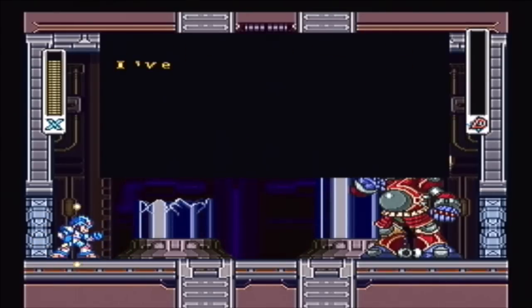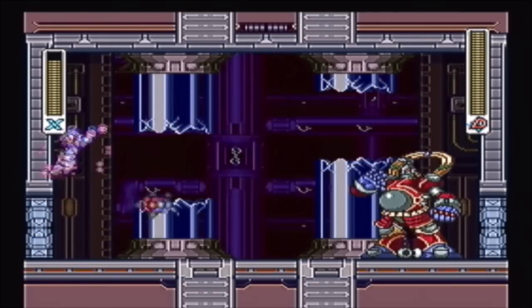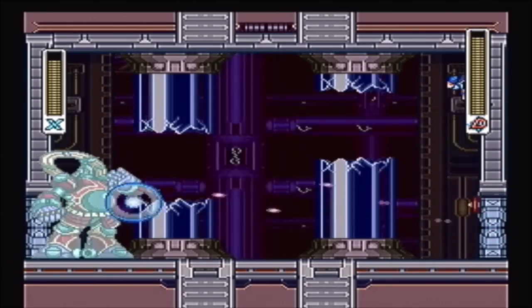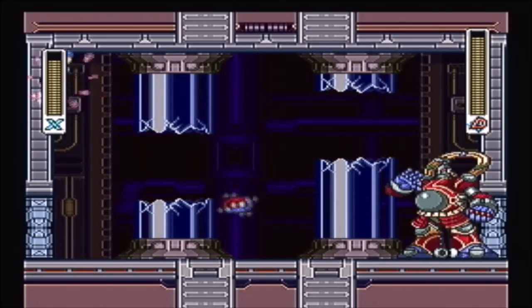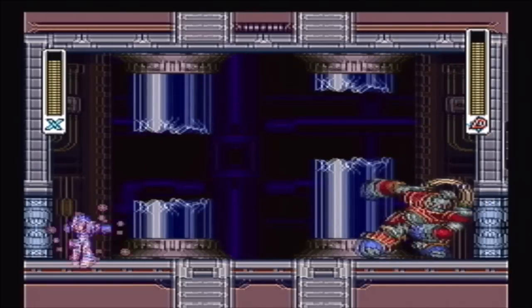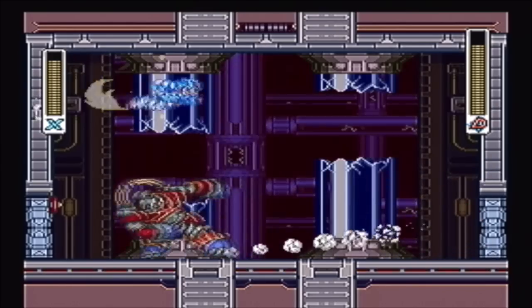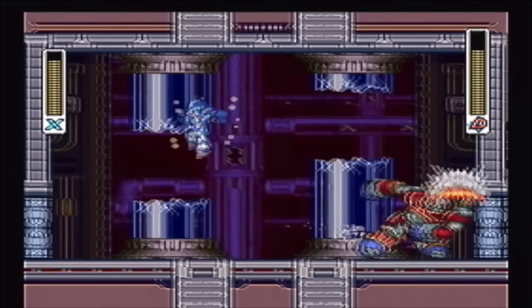Nice to meet you, X. I am Byte. I've been programmed to exterminate you. Now, Byte is no trouble at all. He's gonna throw a magnet at the wall — dash. So just try to stay towards the top of the wall, and when he throws that magnet, dash over him and turn and fire your buster. Watch for the magnet, dash. I remember when I was younger he used to give me a hell of a lot of trouble, but he hits like a truck if you allow him to hit you. So the secret to beating him? Don't get hit.